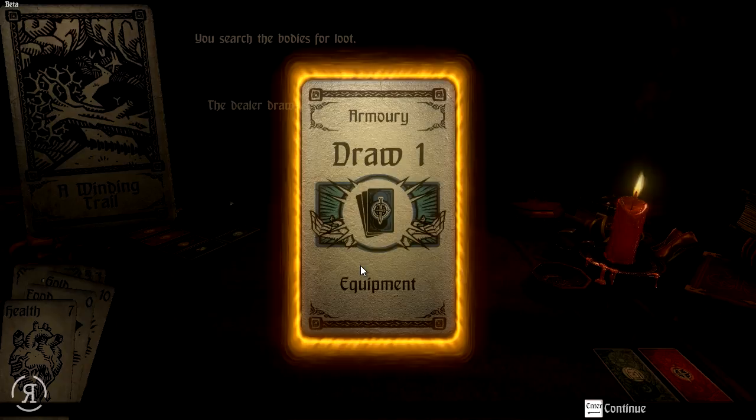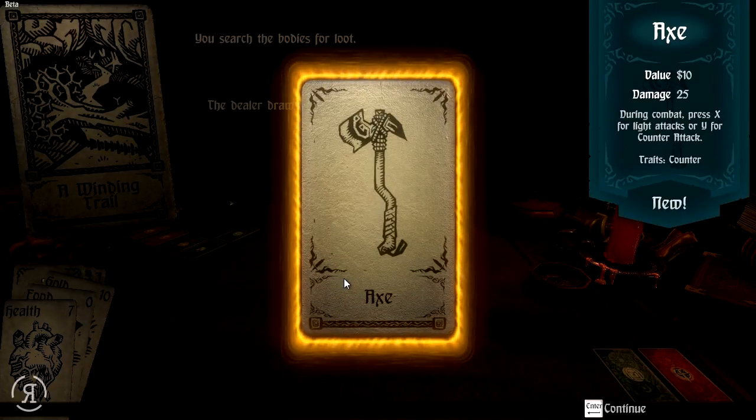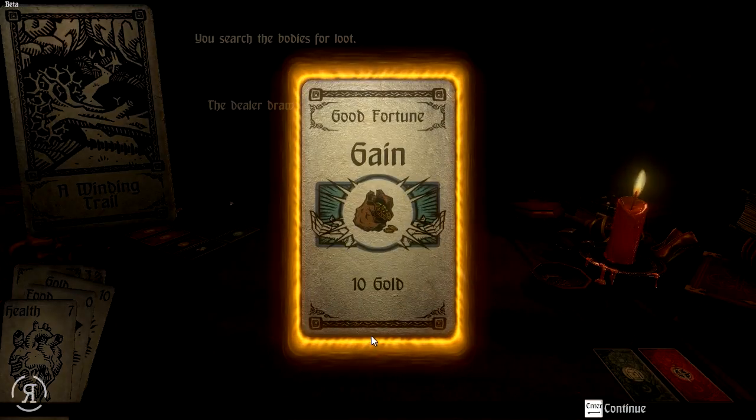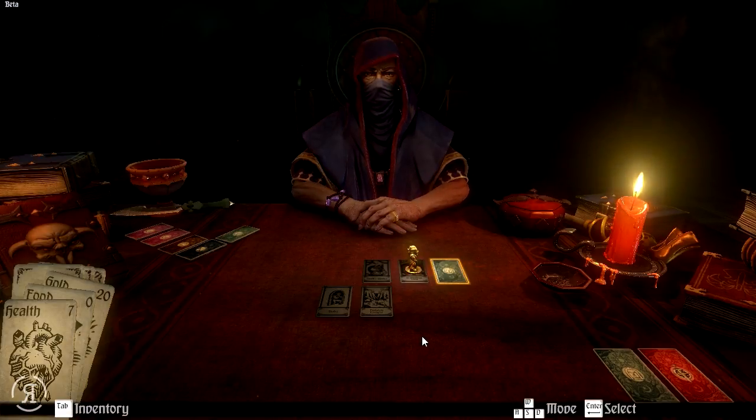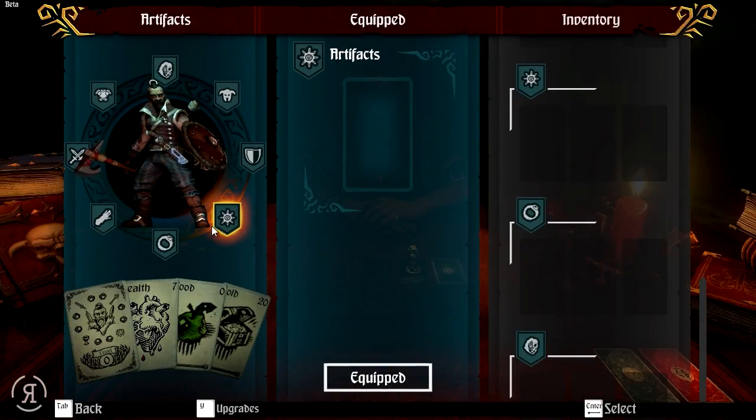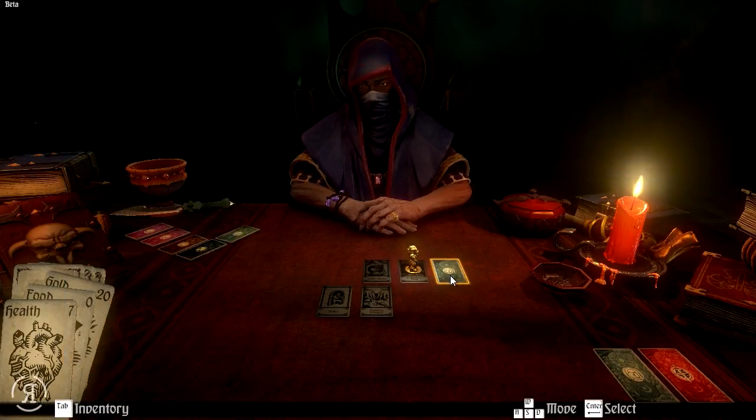We're drawing some more equipment from the armory — we actually have an axe now. The game is actually recommended to play with a controller, so maybe I will switch to that in a future video. During combat, press X — I would assume left mouse click or Y for counterattack. I think I will equip this axe because it does 25 damage instead of 20. We are gaining 10 gold here as well.